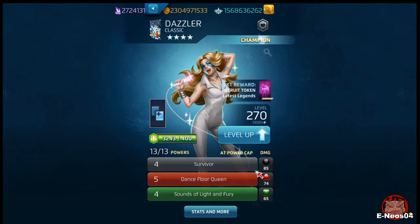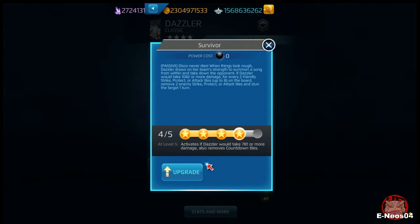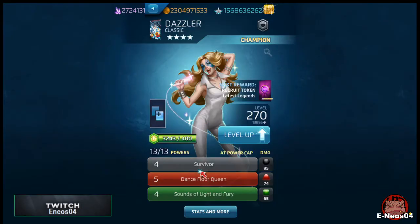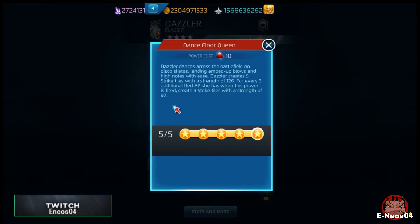She's a black, red, and green user. Her black is a passive — 'A Survivor' — Disco never dies. When things look rough, Dazzler draws on her enemies' strength to summon a song from within. Her red ability has her take down opponents crossing the battlefield on disco skates, creating five strike tiles with strength of 126 for every three additional red AP she has. When this power fires, it also creates three tiles with strength of 97.